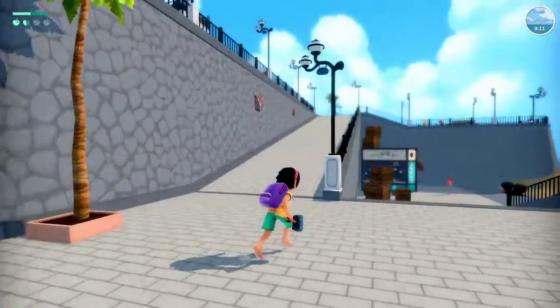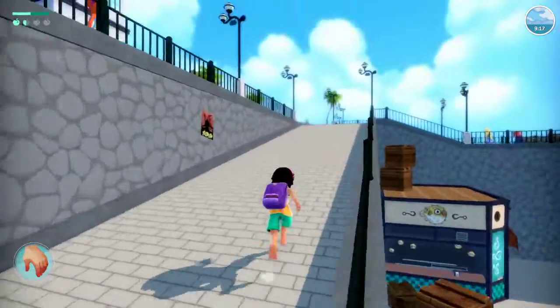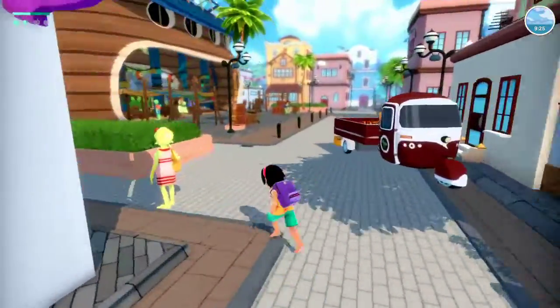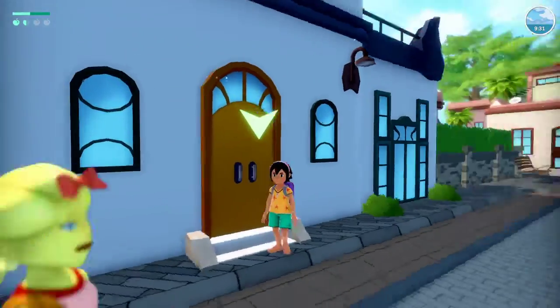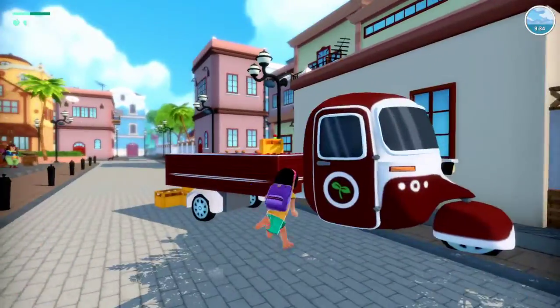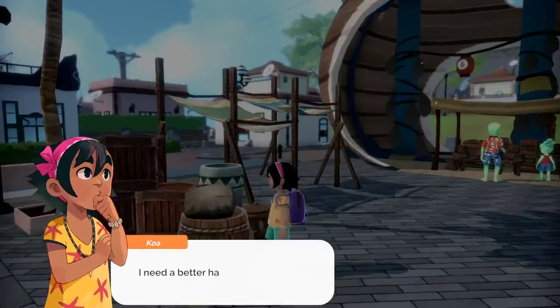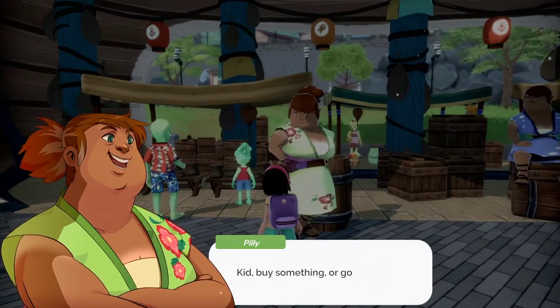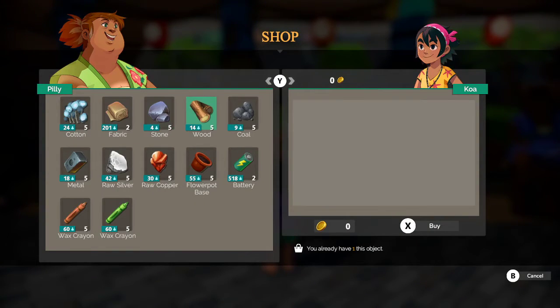So we could get water from here. Just look around. There's like a cart. Where is my room key? Oh, we could sleep there. What's this? Break. Talk. Kid, buy something or go away. Oh, what can I buy? Cotton, fabric, stone, wood, coal. Oh, we don't have any money.